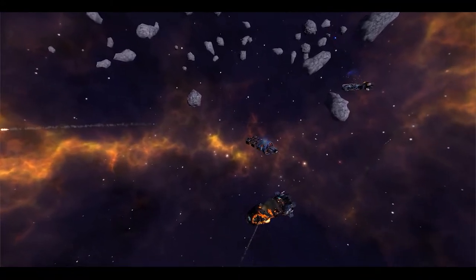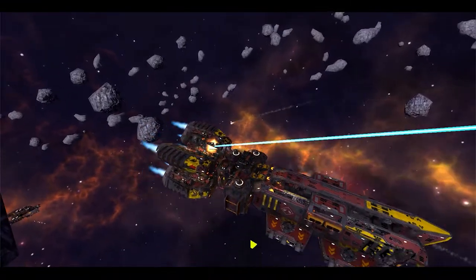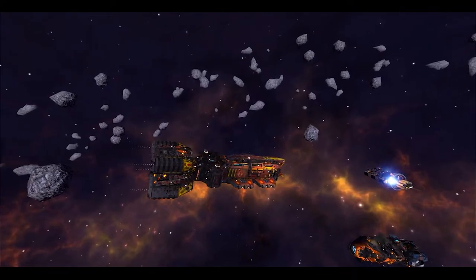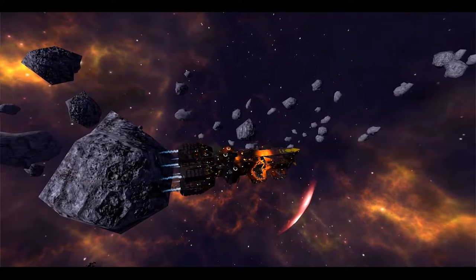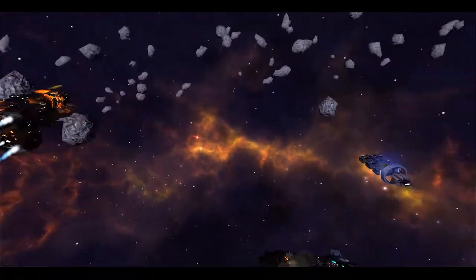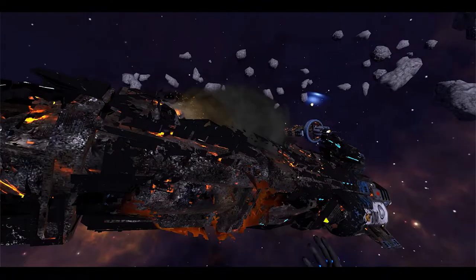Also, a small effects change: when ships target other ships, they actually target different components on the ship. So basically all the weapons don't just go for the center anymore — they'll try to spread out across the various pieces of equipment. It doesn't really affect gameplay, but it just looks a little more natural as far as getting shot up, because before everything was just hitting the middle and the front and back weren't really being touched.